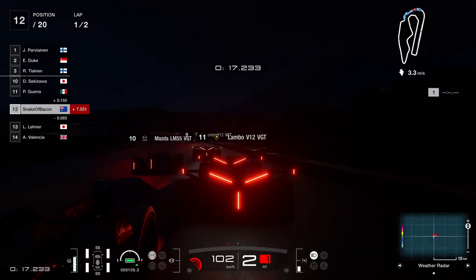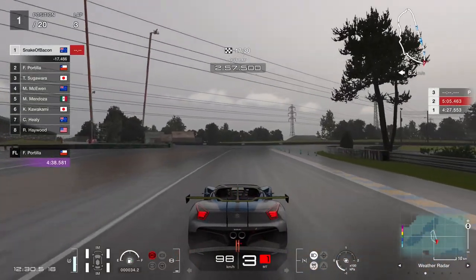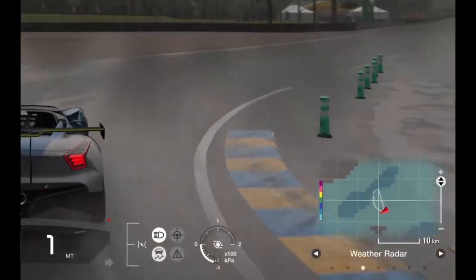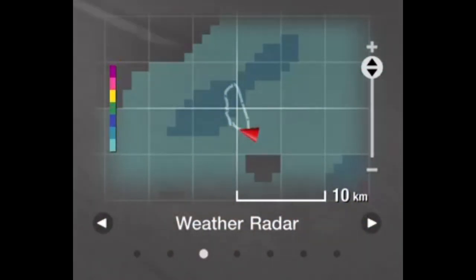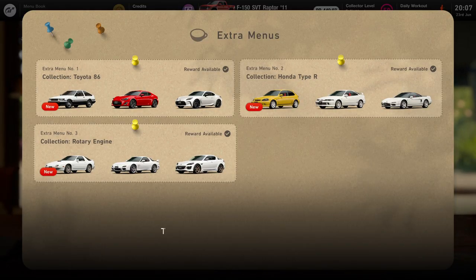How about someone tell me why Dragon Trail Gardens gets rain but Seaside doesn't? Or, speaking of rain, how about someone explain how it could be blowing west at 5.2 metres per second but the rain is moving east at a kilometre per second — Mach 3?